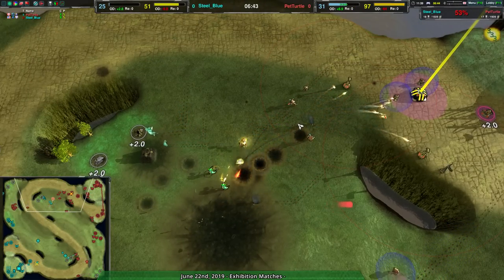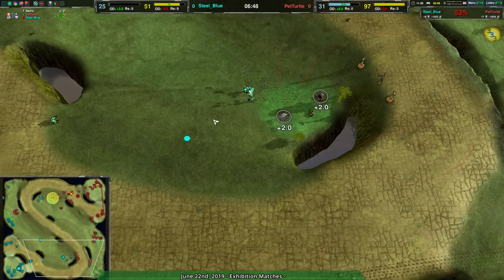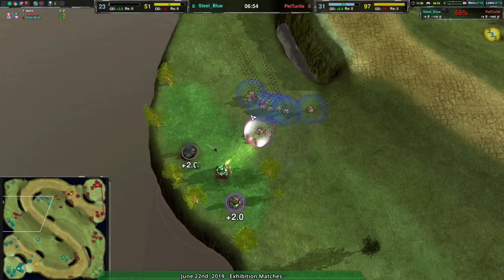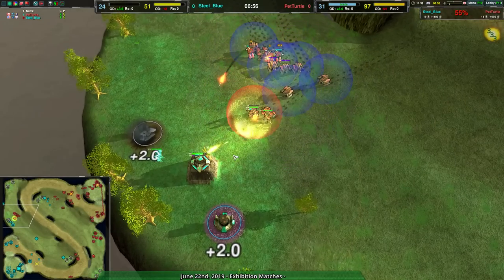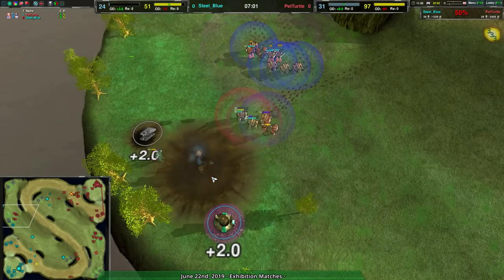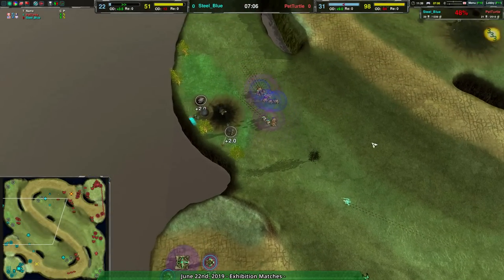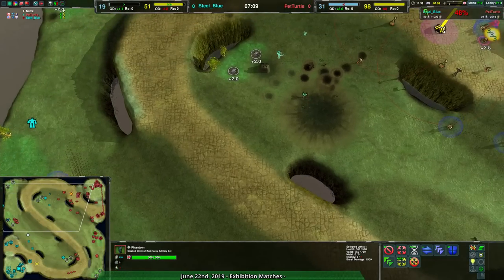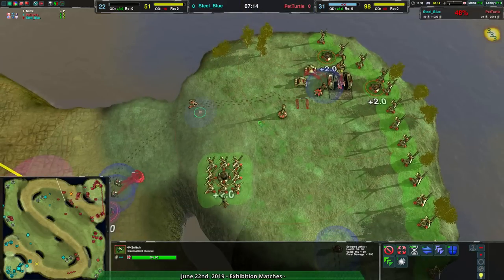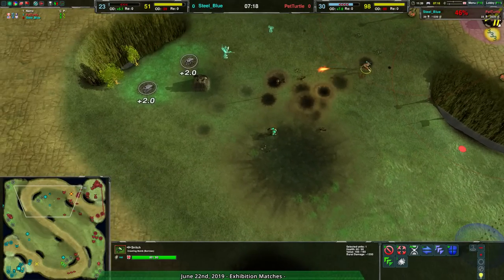We're not seeing a whole lot of value here for Steel Blue, and Pet Turtle has been able to just come back in on this. The Phantoms are here and they are causing some problems — they do a good job against Shield Balls, but they're just not in position. There's another expansion being taken out. The Thugs going in here are essentially just baiting out all the Stardust while continuing to damage it. Steel Blue's got nothing left — they have the Phantoms, and that's it. Even with the Phantoms, it may not be enough.